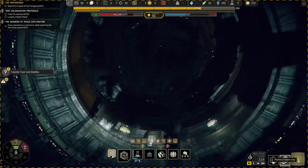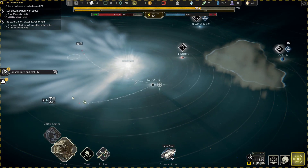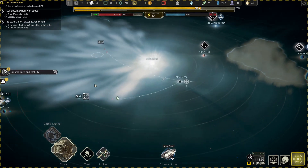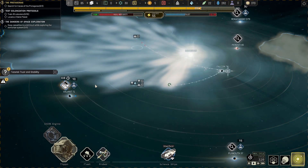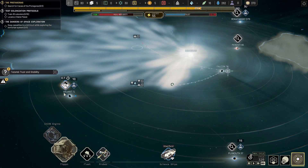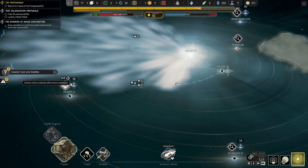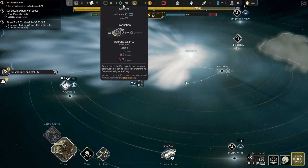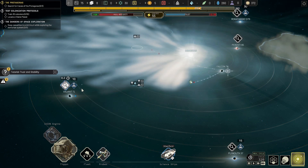But we don't have any... Oh crap, did I just soft lock us? Well, hopefully we can find some carbon on one of these things, so I can send a probe out for that. Oh, we also don't have the resources. Oh crap.